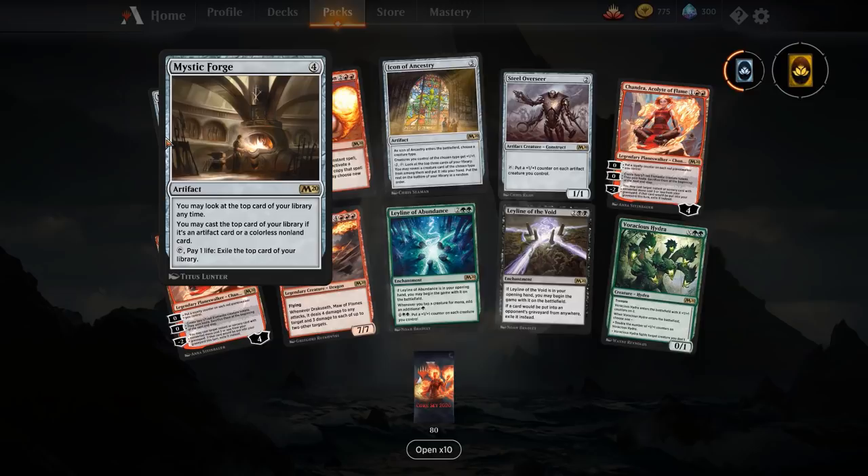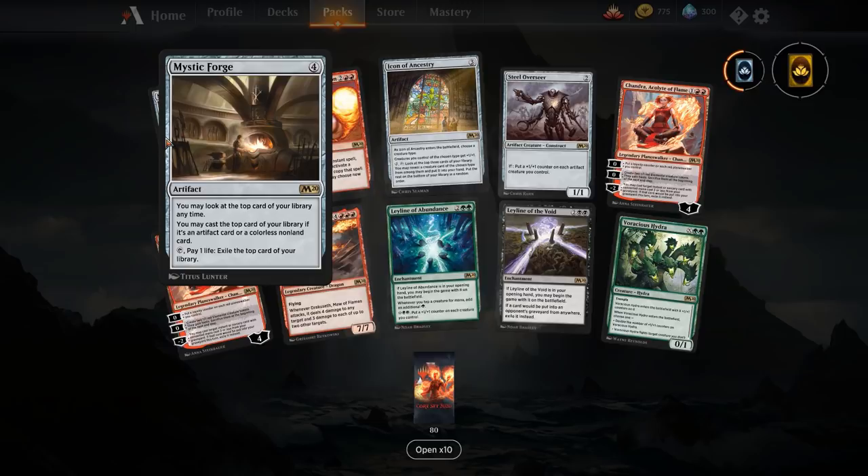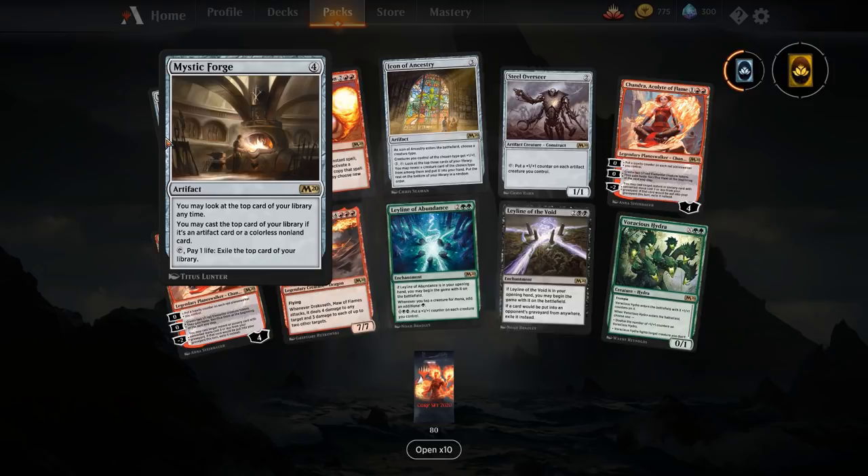Mystic Forge is basically an Experimental Frenzy with less restrictions on not being able to play cards from your hand — you can still play all the cards in your hand. But the top card of your library is way more restrictive. If you hit lands you can't play them; if you hit coloured cards you can't play them. So that pay-one-life-to-exile ability is going to be really important. If you're going to run this, you want basically a 90% colourless build.